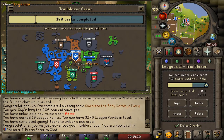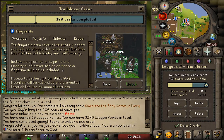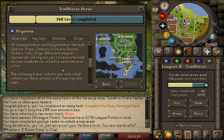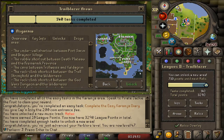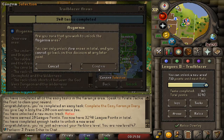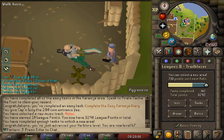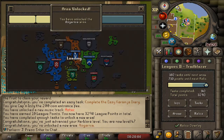I've unlocked a new area - I'm choosing Asgarnia. There's a lot I can do: mining in the Motherlode Mine, going to Barbarian Assault to get my dragon defender, and more. I'm going to unlock it right now and watch the animation, then teleport over there.